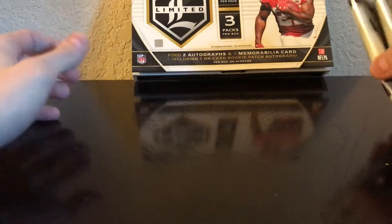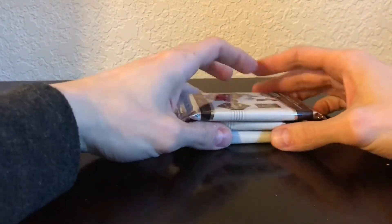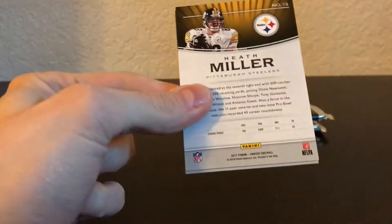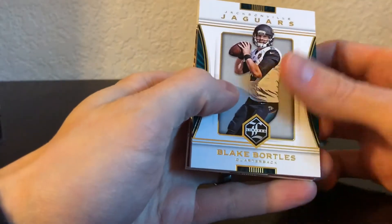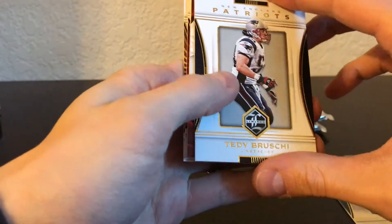Okay, here we go — pack number one. Two of the three packs are pretty thick, so it doesn't really matter where we start. There's a thick one in here, so it's either the RPA or just a relic.